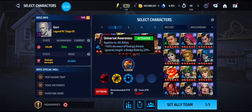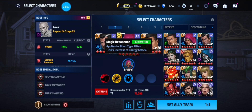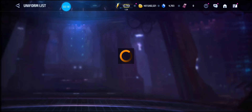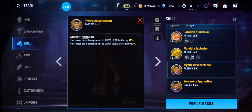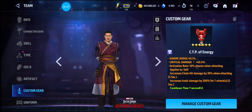I used Wong and Ancient One as support. I used Dr. Strange's lead which gives itself 45% energy attack and ignore dodge, but Ancient One is the better lead with 50% energy attack, so I'll probably do it like that. Wong is a very good support character. His four-star passive applies to magic allies and increases basic damage dealt to superheroes and supervillains by 53%, which is very nice.